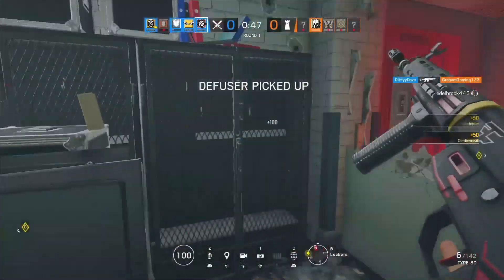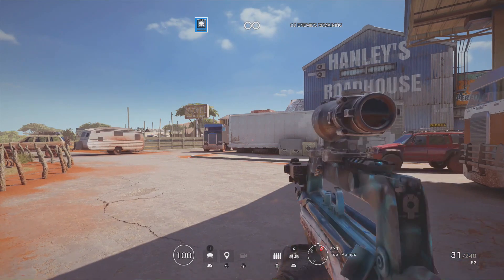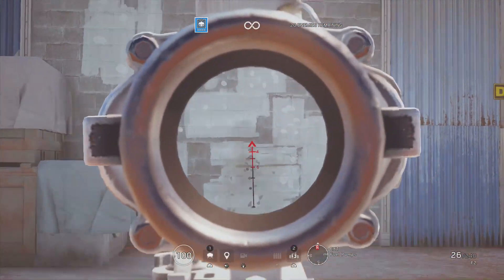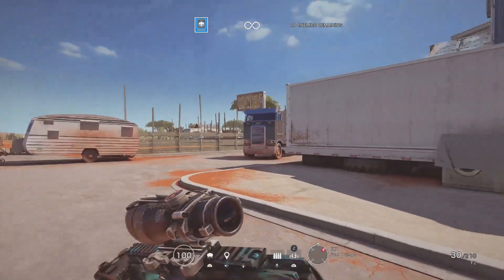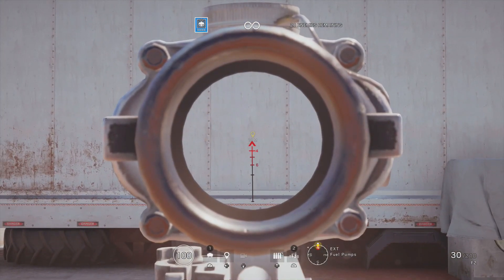Now let's go over some Terrorist Hunt aim training. I'm going to show you the drills I use and how I train. The first part is just spraying a magazine at a wall to look at the gun's recoil — this helps me determine which muzzle attachment to use. For the Twitch F2, I use a muzzle brake.